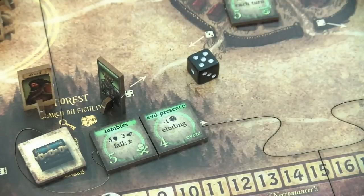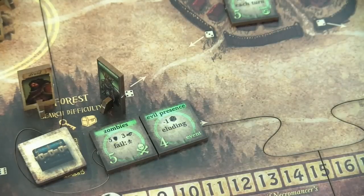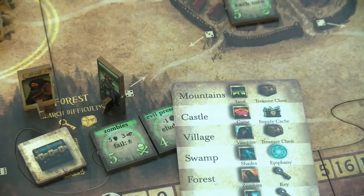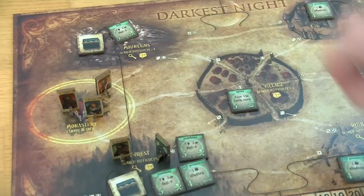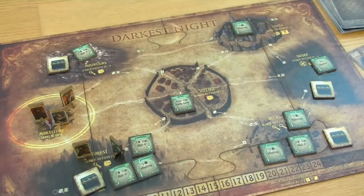End of this round. Thanks to the druid the darkness track only increases by one. We roll for the necromancer — that's a five, so he stays where he is. We draw a map card for the new blight he casts — it's the forest again, and it's another group of zombies. This spot is really getting tough. We really have to move the druid away once he has managed to gather the holy relic, but we might also think of getting one holy relic from the mountains where there is only one blight present.